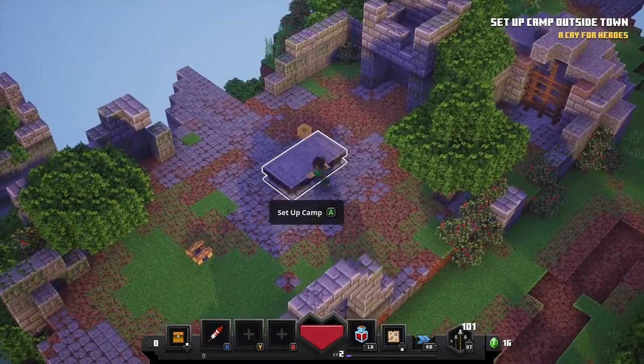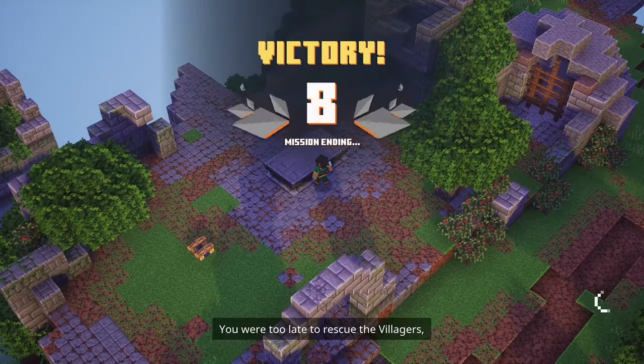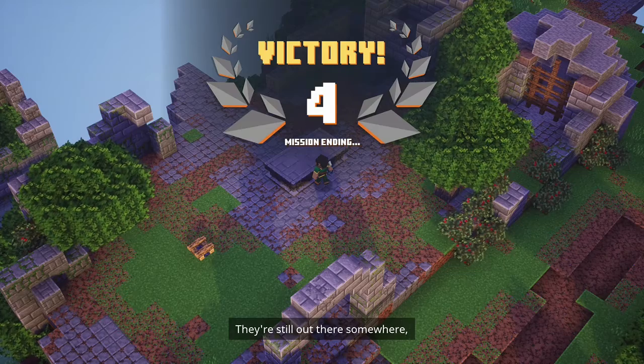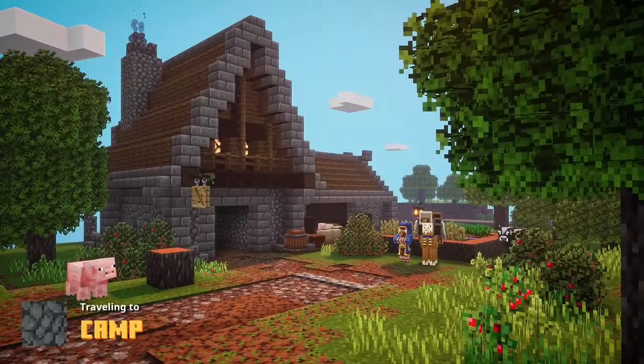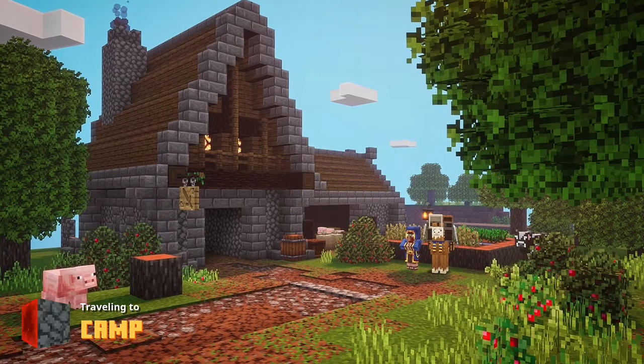Press A to set up camp. Achievement unlocked: they're still out there somewhere, waiting for a hero to find them. Menu closed. Squid Coast completed.